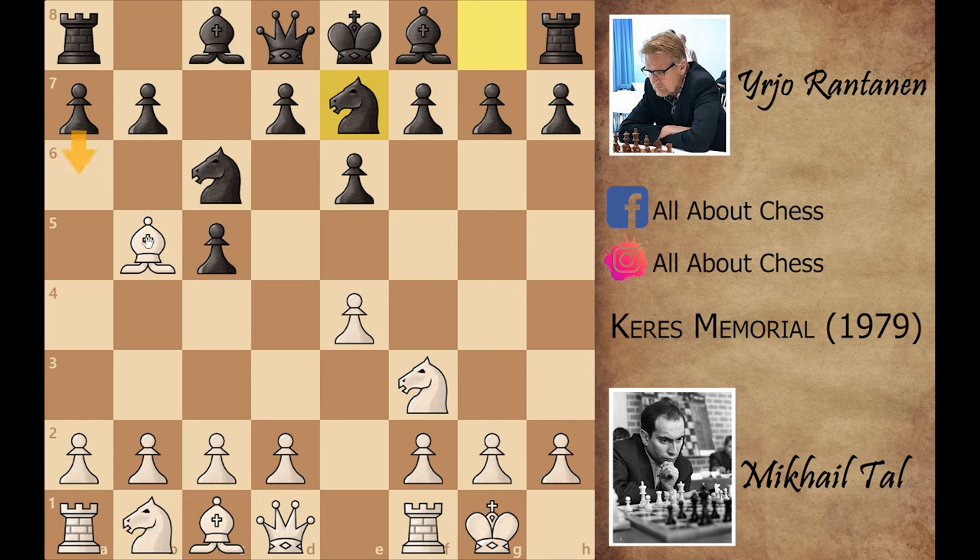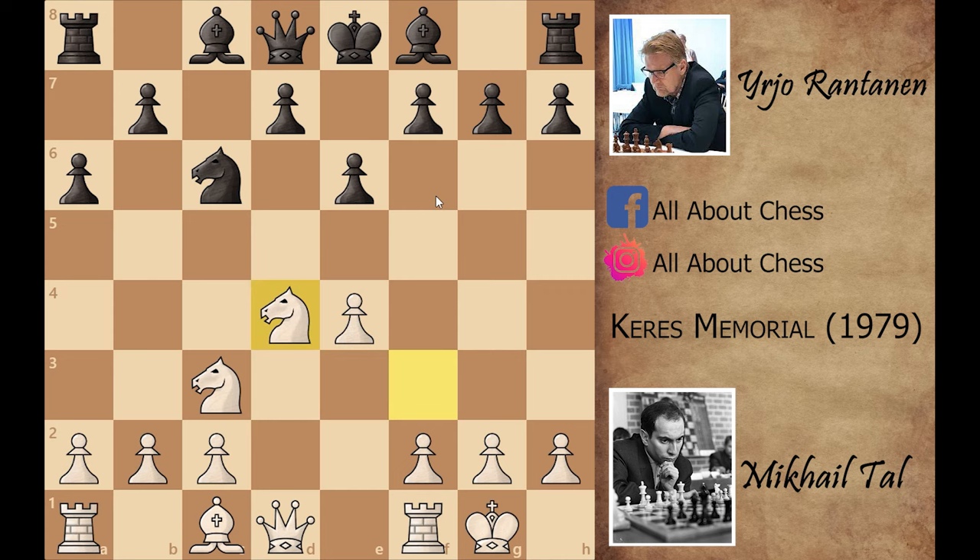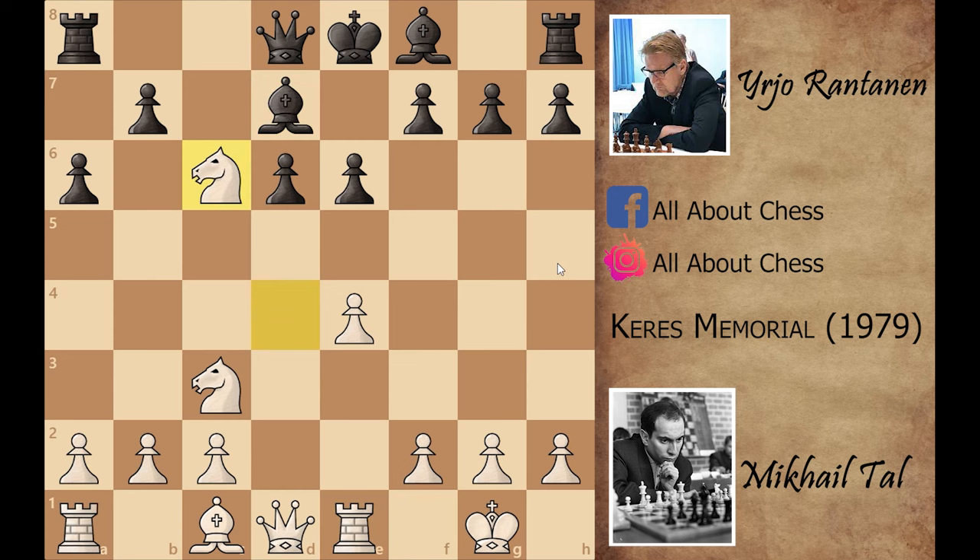After the bishop capture, black wants to capture with the knight so that his pawn structure does not get disturbed. Then knight to c3, a6, bishop captures on c6, knight captures on c6, d4, c captures on d4, knight captures on d4, and now d6 — preparing the e5 or d5 move. Rook to e1, centralizing his rook. Bishop to d7, knight captures on c6, b captures on c6. This is a good move because the pawn is also attacking the center and helping black to play d5.